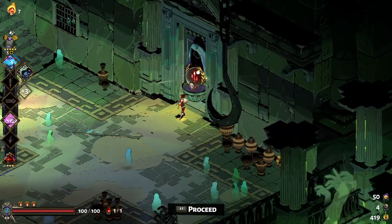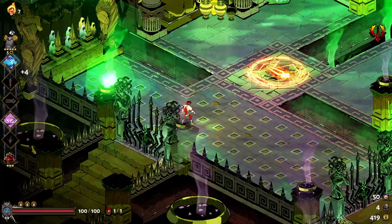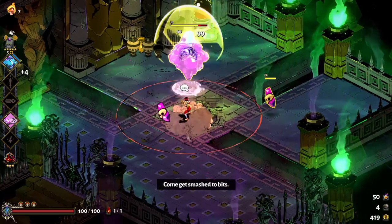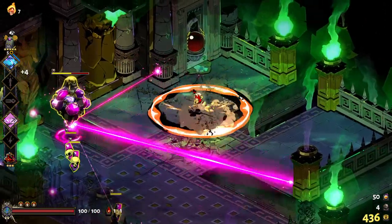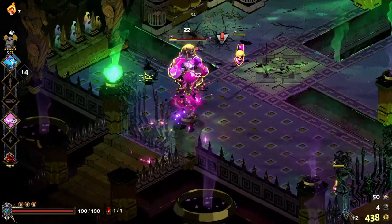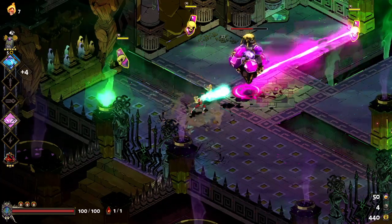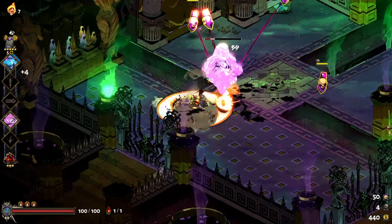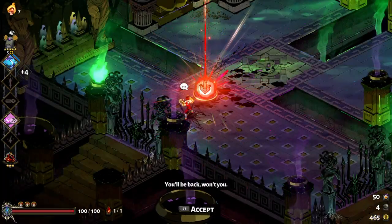The next room has that skull icon - that tends to mean a mini-boss room. But it's also an Aries boon, so hey. This guy's shtick is he sends out these little skulls and then shoots lasers out of them that kind of connect, and then they float around trying to hit you. Beat the big guy and that takes care of all the little ones.